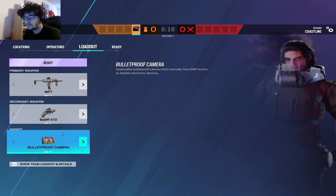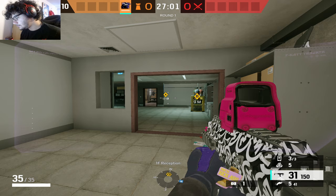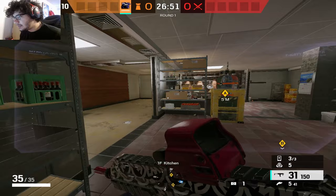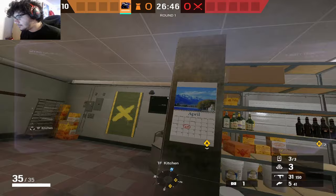Let's get into some examples and break down how to play Fenrir. A basic breakdown of Fenrir's gadget: he's got five dread mines that he can place down, and then he can activate and deactivate three of these at a time. I'm just going to throw these around for example purposes.